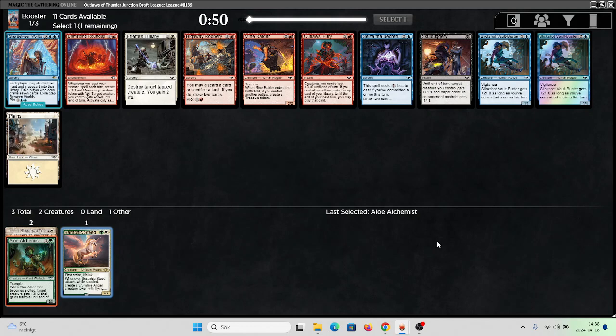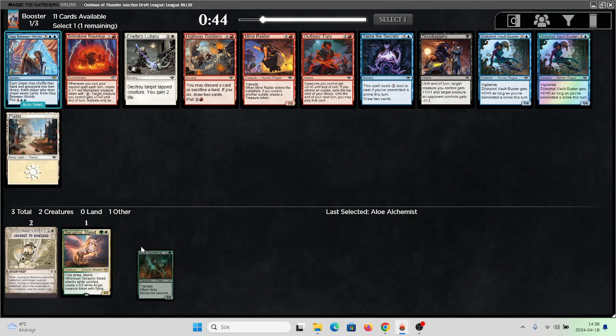Now there is only one white or green card in this pack and that's Ariad's Lullaby — not particularly good. I think the best card in the pack is Skullduggery probably. I don't think it's that much better to make me switch. I could play Ariad's Lullaby. I'm gonna take it — I don't think there's particularly a good reason to switch.